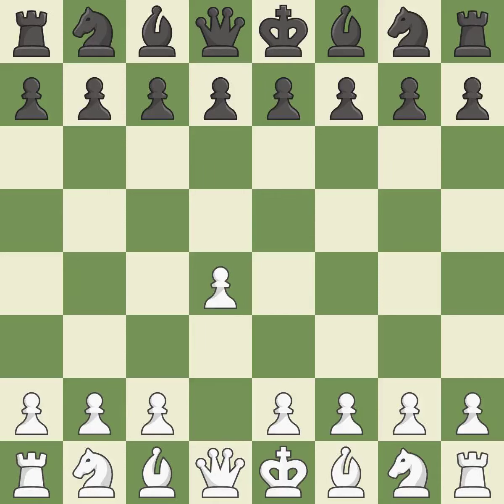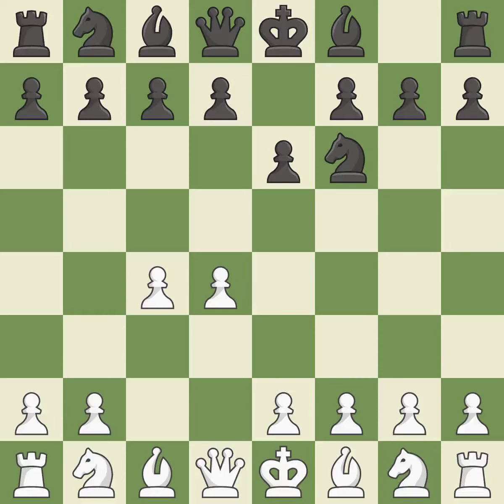Opening with the Queen's Pawn. The Indian game begins by controlling the important e4 square with the knight, rather than a pawn. By taking control of the crucial d5 square and creating a space on which the knight can move to c3 without obstructing the c-pawn, move c4 helps to create a strong center. NF3 develops toward the center, putting pressure on the e5 square and adding another defender to the d4 pawn.